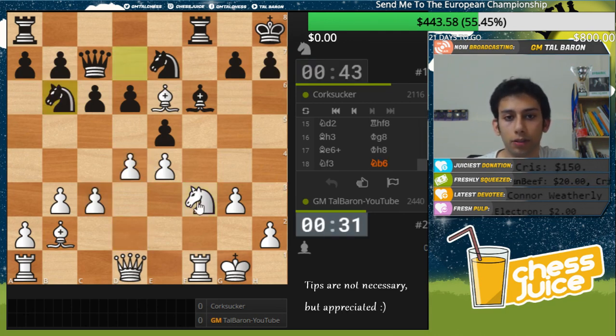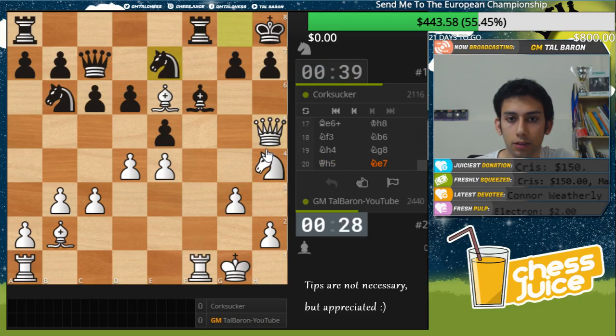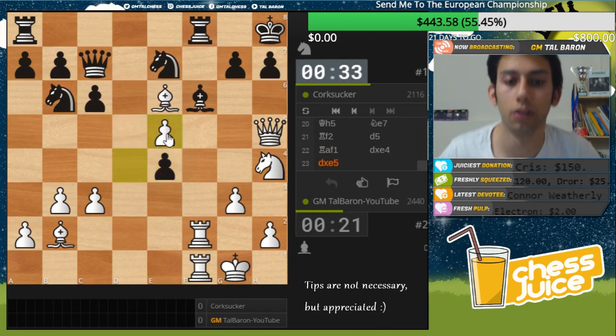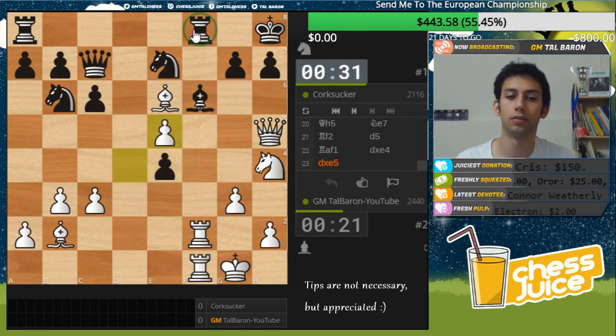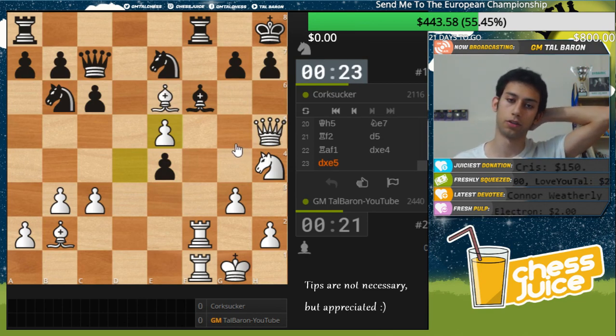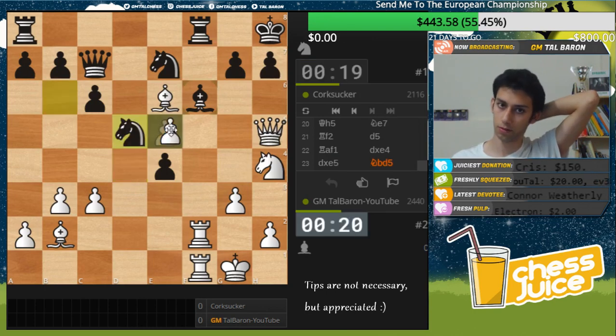Nh6 — this looks almost dangerous for him, if not very dangerous. If he takes then e5 — winning a piece. He takes here, still winning a piece. f8: the bishop is pinned because f8 is hanging. The knight moves have Ng6 mate — not that it matters, just mentioning it for no reason. Feeling good. This is a nice trick and c4 — take and c4 — bishop will take with check. Let's take with the rook, seems legit.